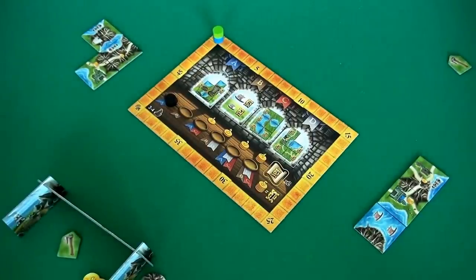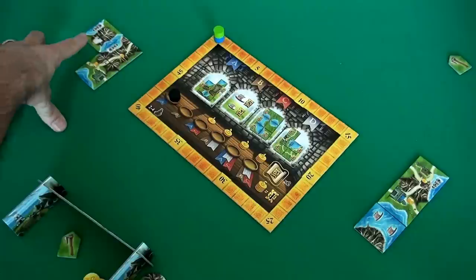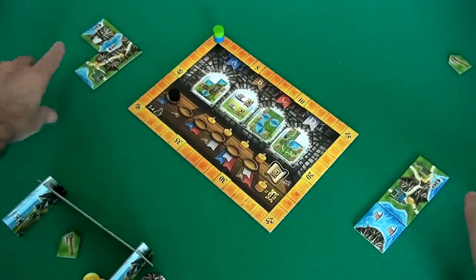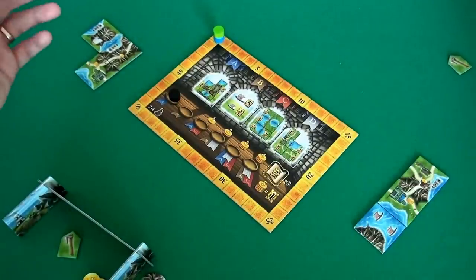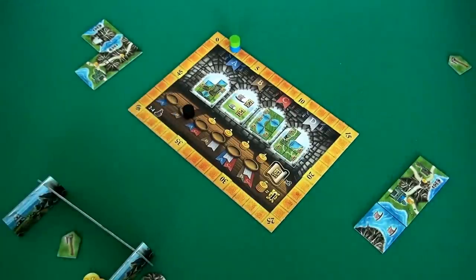So we have each built our environments. Now at the end of the round we score. In round 1 we score the number of mountains. Both Jen and I have one enclosed mountain. And even though Jen's is 2 tiles big and mine is only 1, it doesn't matter the size — every completely enclosed mountain is 2 points, so you want to make them small. So we each scored 2 points — we're tied up. That was the first round. Easy peasy.